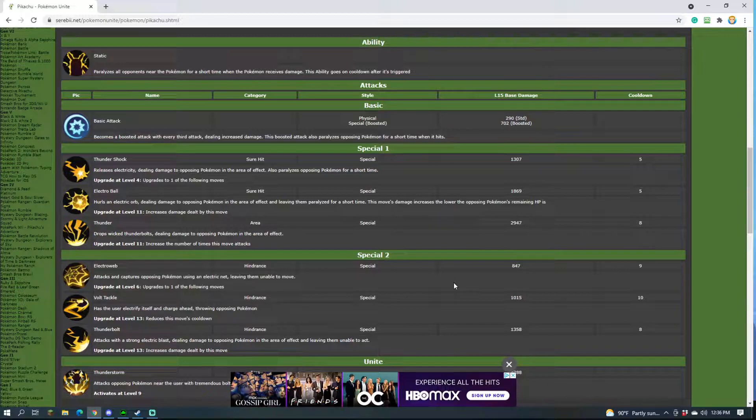Thundershock is what you start with — it upgrades at level 4 and it's good for securing last hits while laning. Electro Ball is your next choice: it hurls an electric orb, deals damage, and leaves the target paralyzed. The key thing about Electro Ball is that its damage increases the lower the opposing Pokemon's HP is, so it's essentially an execute move.